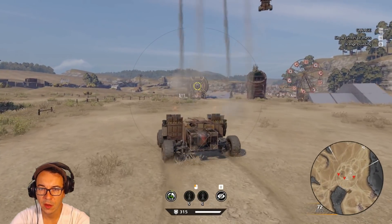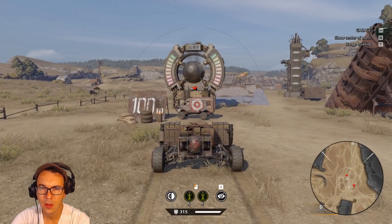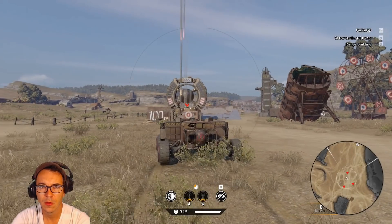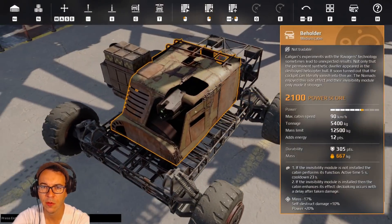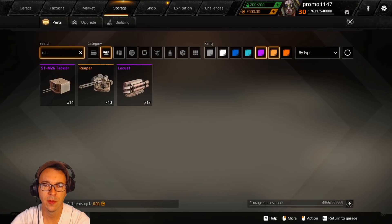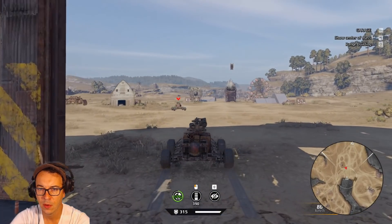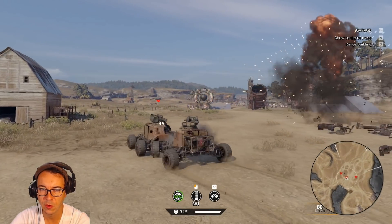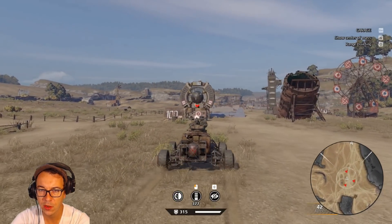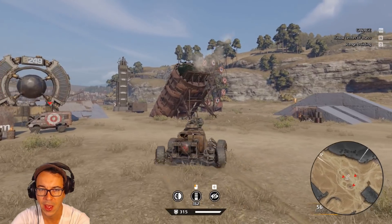Let's see if we can get this thing to measure DPS for us. 333 damage shown. Let's go back to the garage and try out something like the Reaper to see how this thing measures damage — just curious to check out how the absorption sphere works. We should have picked a build without too much recoil, but that's pretty good damage measuring. This is going to make testing a lot easier, so I'm really glad they've added this.